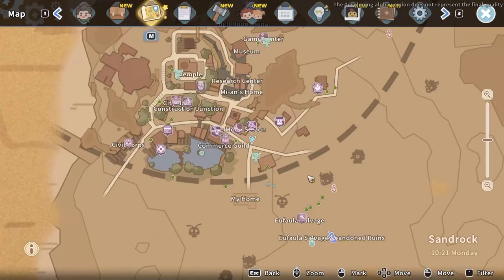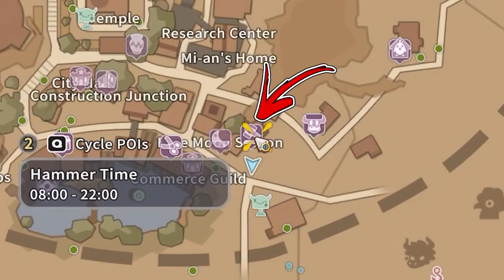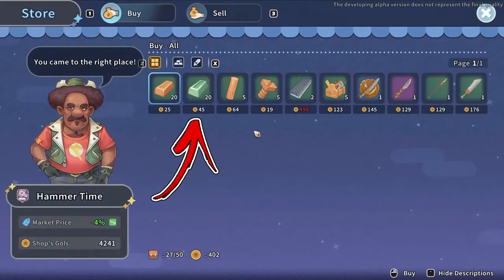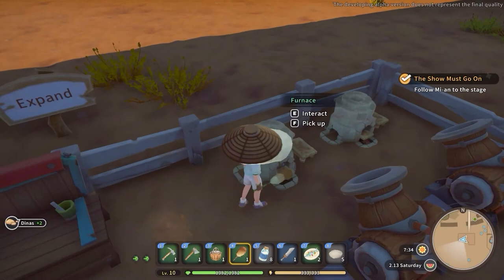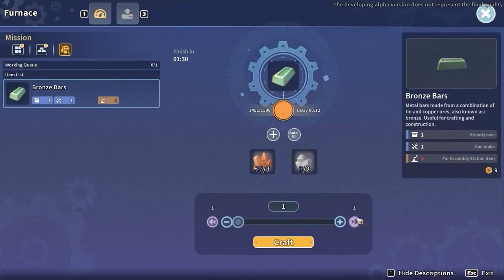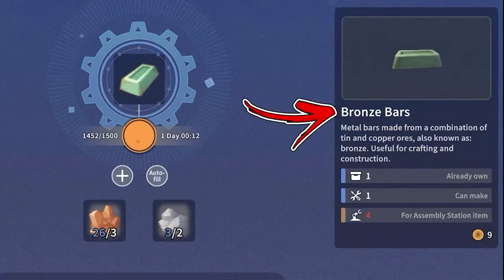Immediately after, you can go above your workshop where you will find a Hammer Time Shop. From there you will be able to buy up to 20 bronze bars each day for a price of 47 gold each. In case you don't want to buy them, go back to your workshop and interact with the furnace, where you will find a recipe that will convert three copper ore and two tin ore into one bronze bar.